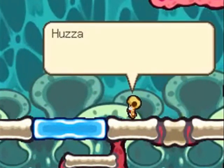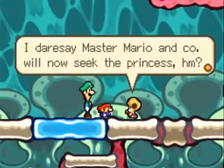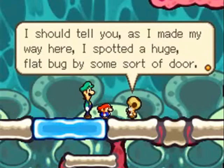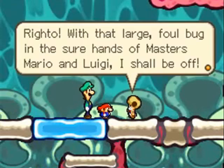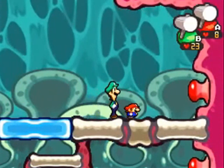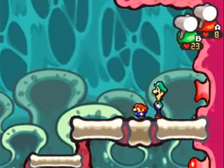And if you guys remember, there are actually some items back quite a ways in the pump works that we couldn't get because there's a small passageway blocking the way. But now we can go get those, so we'll be picking those up in a little bit. Toadsworth has recovered his stature and he shall return to Toad Town, so next time we head there we'll find him.